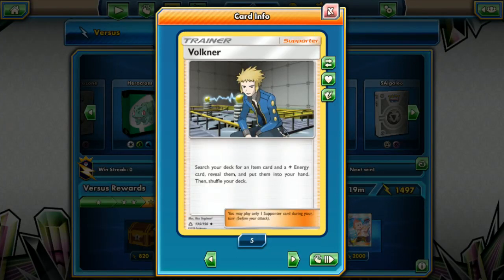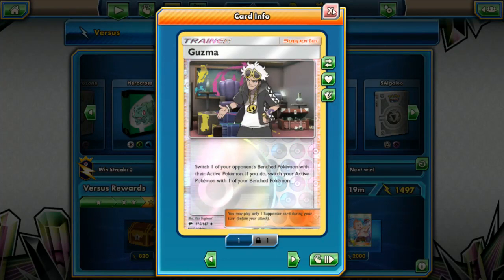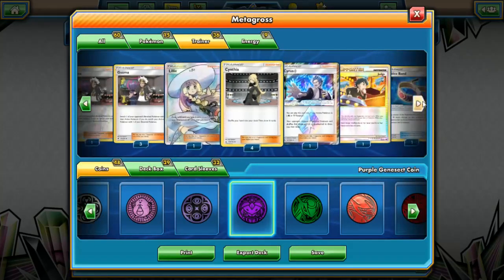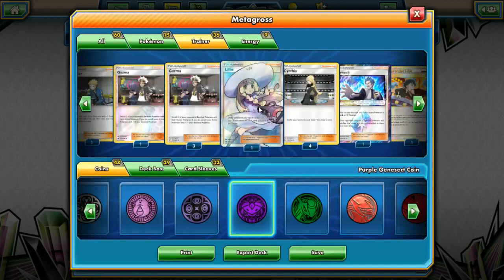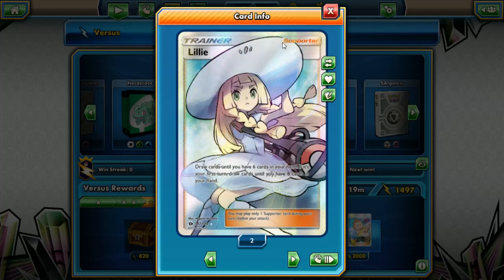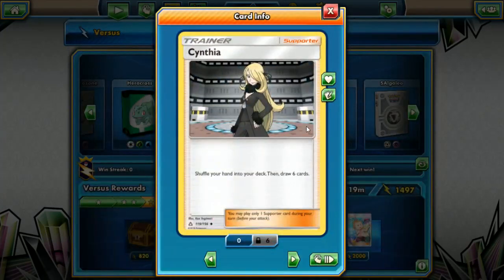We're running Valkner here — we don't run any electricity energy but Skyla has been rotated out, so this is just another way for us to find our Rare Candies. We're running four Guzma, just so we can switch stuff out from our opponent's bench and our own. We're running one Lillie — draw cards until you have six in your hand, or eight on your first turn, a very good draw supporter.